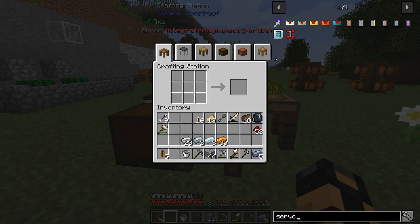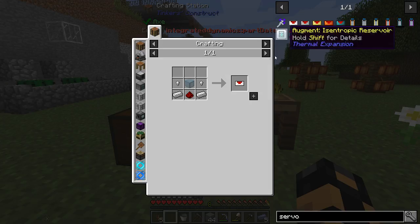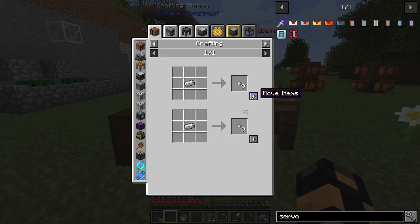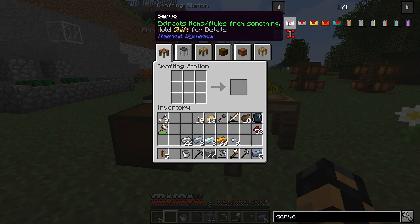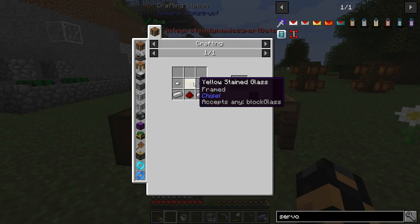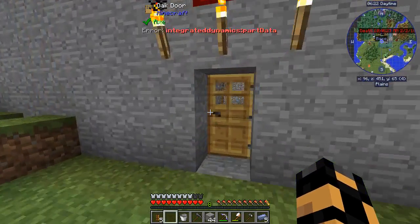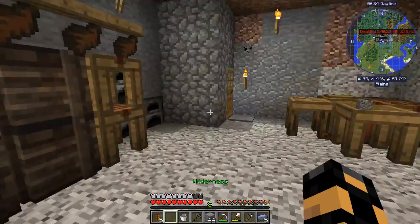Let's get ourselves a servo. For water, especially in the early part — this one that we start off with here, this really basic servo should be plenty. I think we just need a little bit of glass, which I should have a little bit less than a stack in here now. There we go.